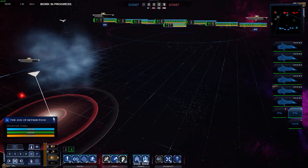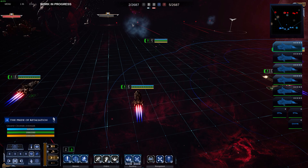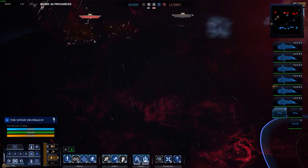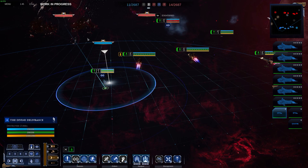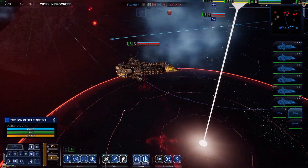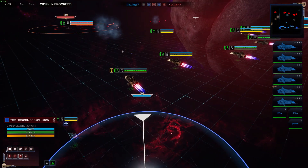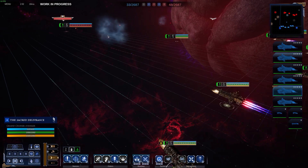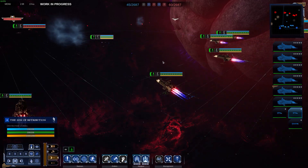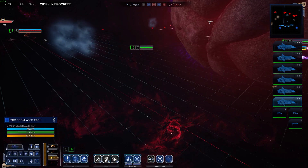It looks like most of his ships are concentrated on one side. If we can focus and seize the strategic area on that flank and put ultimate firepower on him, that's what we'll do. Something's just been marked — he's got a scout ship and some grand cruisers as well. Now I know where he is, I'm going to send my scout ship over in that direction.